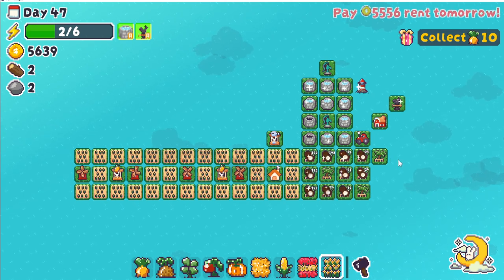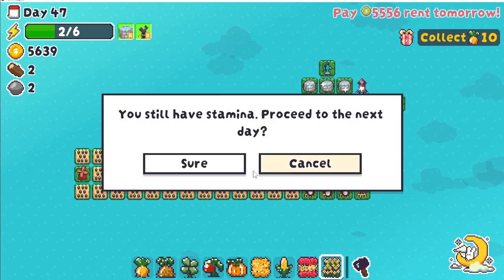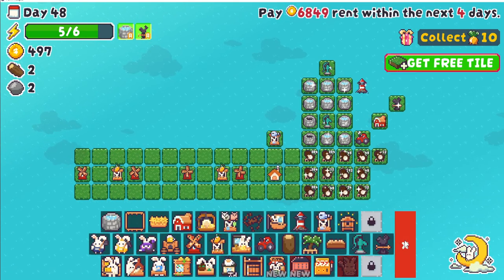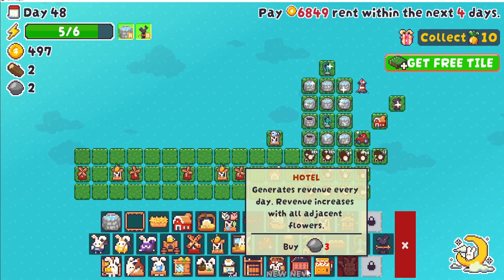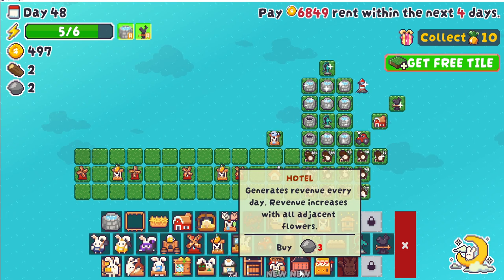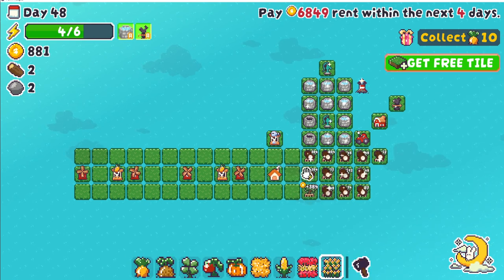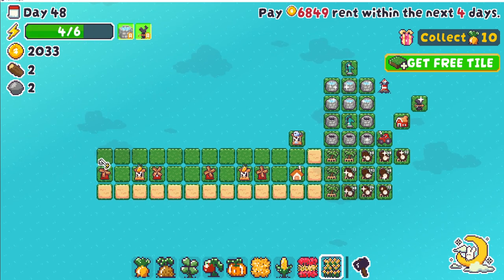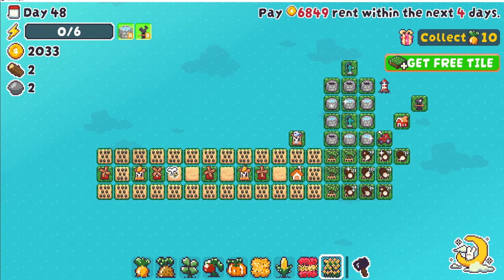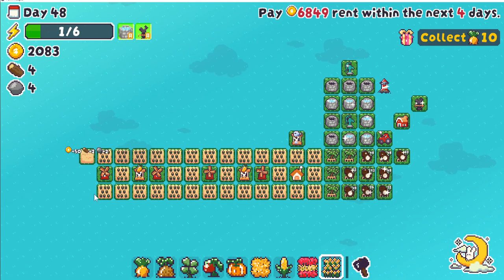If we add the ore more it should be okay. I'm a little worried though because we don't have the fishies, but we should be okay still. We just barely made it by that time, but we're here. Hotel generates revenue every day — revenue increases with all adjacent flowers and doubles the production value of all adjacent production buildings. So if I build you — I can't, I need three stone. We definitely need to build more water fountains but we'll hold off for the moment.